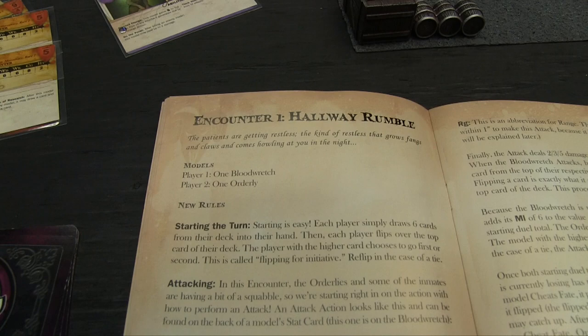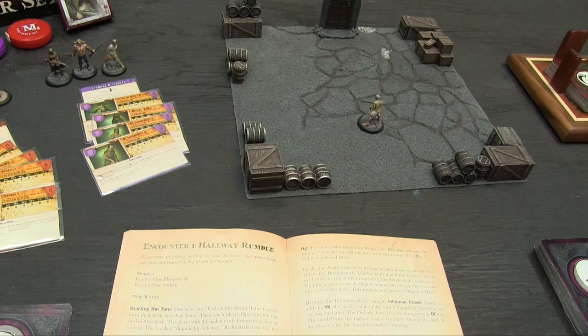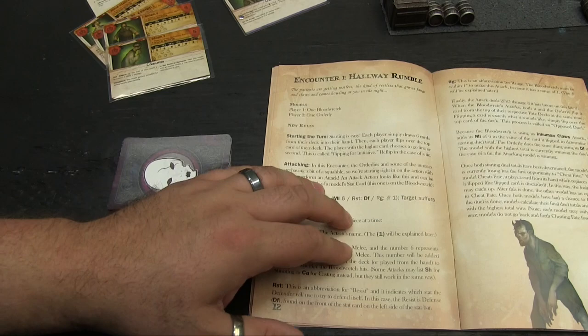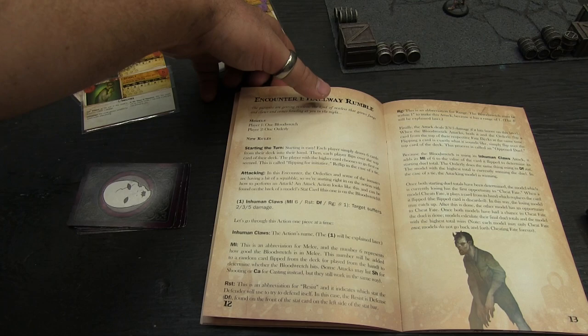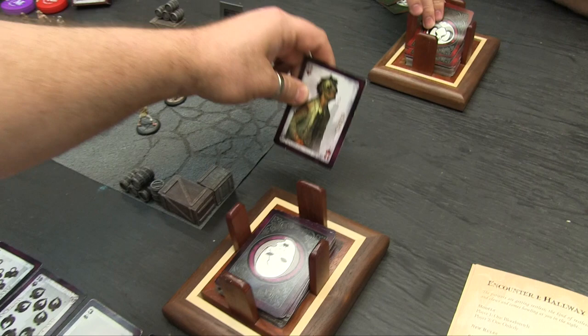Player one gets one Blood Wretch and player two gets one Orderly. Each player draws 6 cards from their deck into their hand, then each player flips over the top card of their deck — the player with the higher card chooses to go first or second. This is called flipping for initiative; we re-flip on a tie. I got a 12, you got a 1, so I choose to go first.